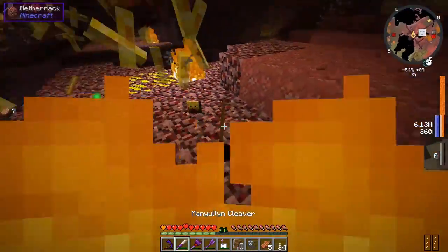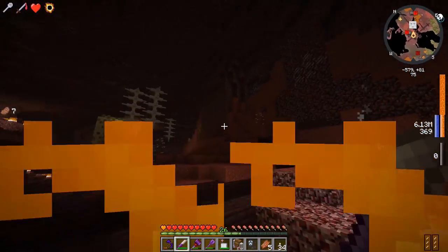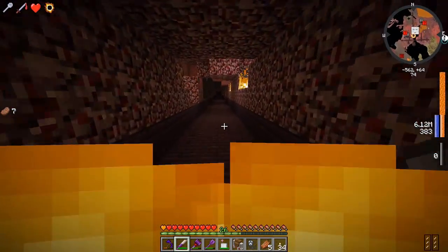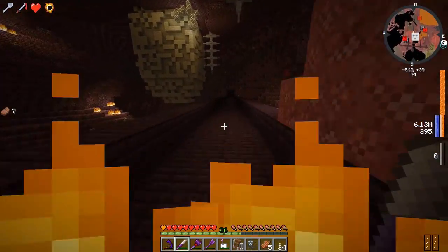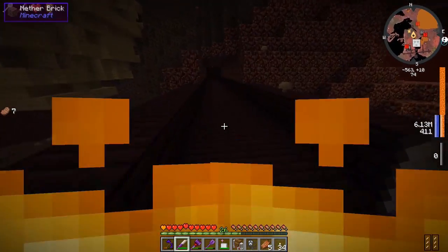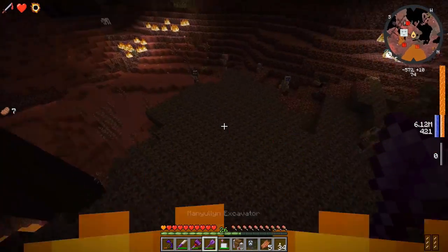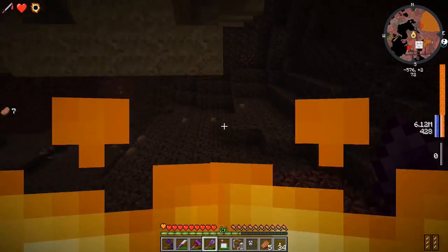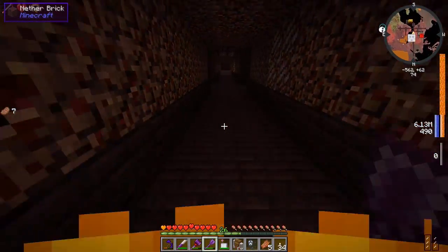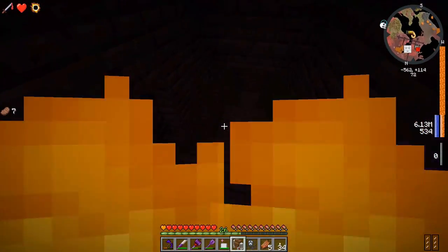Where is this ghast at? I'm not seeing any wither skeletons - seeing a whole lot of nothing. We need soul sand - let's go down here and grab some. That's way more than enough. I'm gonna roam around and hope I find some wither skeletons. Oh, I'm seeing a wither skeleton right now on the mini map! Where is this guy?